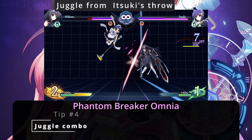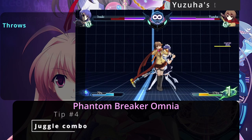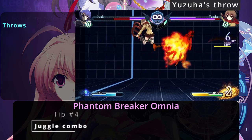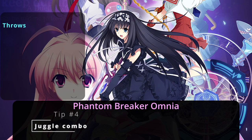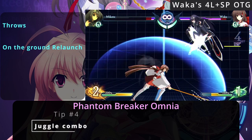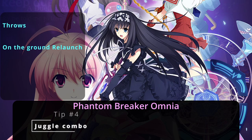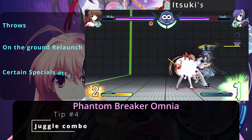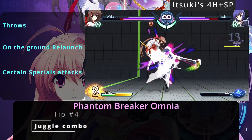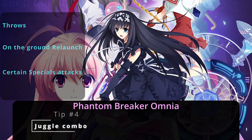General moves that cause a soft knockdown are throws that launch the opponent in the air — like Mikoto and Yuzuha's grab — and attacks that pick up off the ground, like Wakka's Light Sogesujin or Itsuki's Counter Burst. Besides those, it becomes character specific, like Mikoto's Light Gestrin or Itsuki's E.S. Fake Helix.